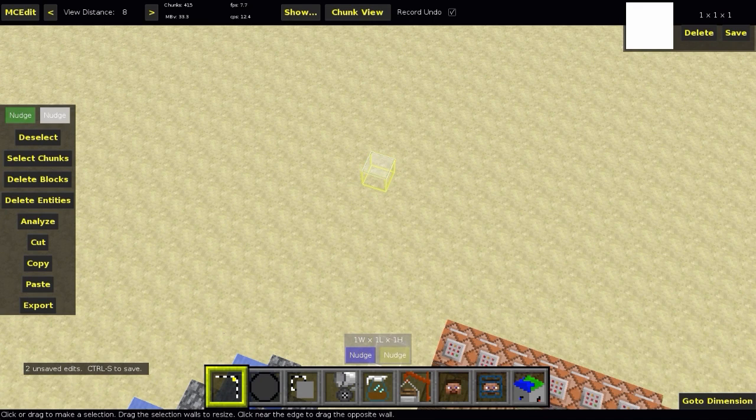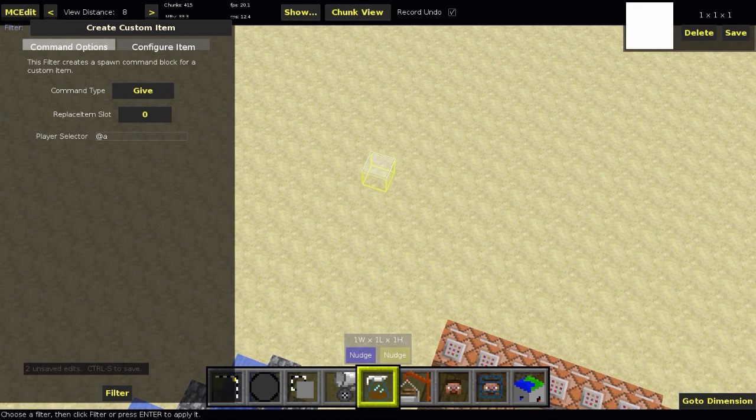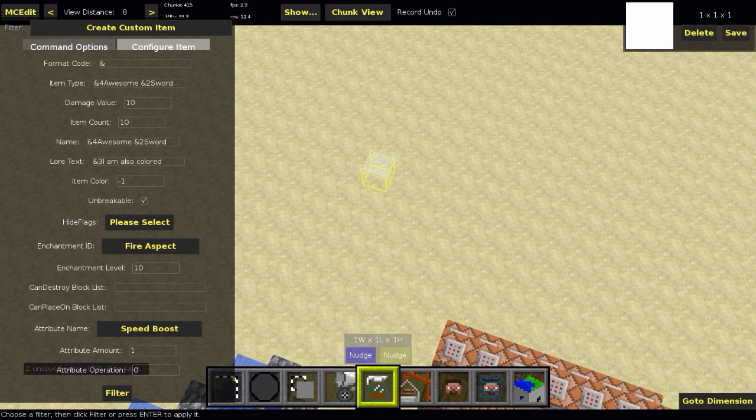Select a one-by-one region, click Filter, and select 'Create Custom Item.' It has two tabs — the first is command options. You can set it to give, summon, or replace item. I'll use replace item with slot eight and all players. Going to 'Configure Item,' you can see all the wonderful options. The first is format code — if you want colors, use this for the name tag and lore tag, and whatever you type will replace the section symbol.